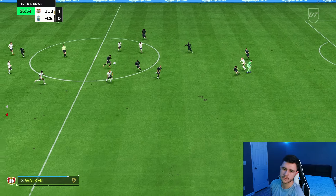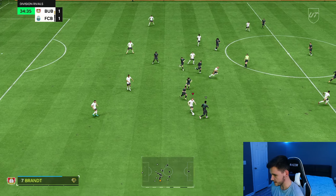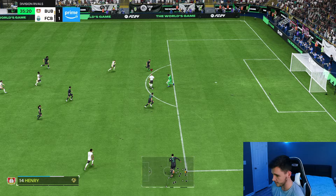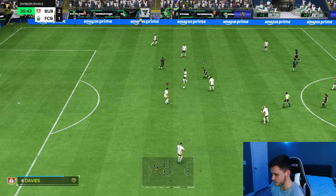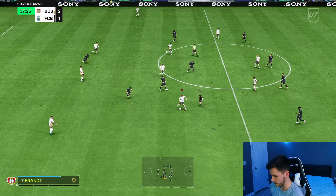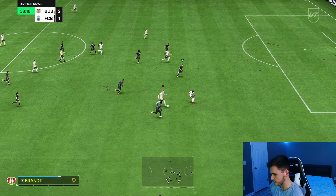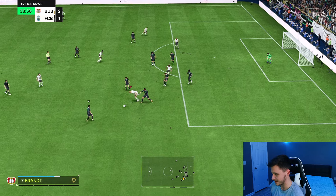A good over-the-top through ball — four-star weak foot on display right there. Decent pass into Rodrigo, we should be getting ourselves a goal. I think he's going to be one of those center mids that doesn't have one exceptional stat but can do everything pretty well. Testing out the sprint speed a bit — with his body type he isn't very quick even with the Hunter. Julian Brandt making that run, we'll play it to him — good attacking positioning.